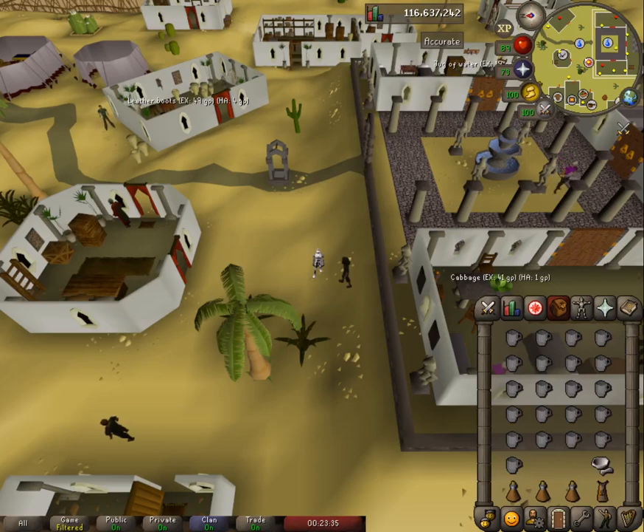Welcome to this guide on Sorceress's Garden. Today we're going to be going over how to one-click the summer section of Sorceress's Garden. If you've never heard of this minigame before, it's a thieving and farming minigame in Al-Kharid. It's used to get squirk juices — items that give you a thieving boost, or can be traded to Osman for experience. We'll be talking about summer squirk juice today, which each glass can be traded to Osman for 3,000 experience.